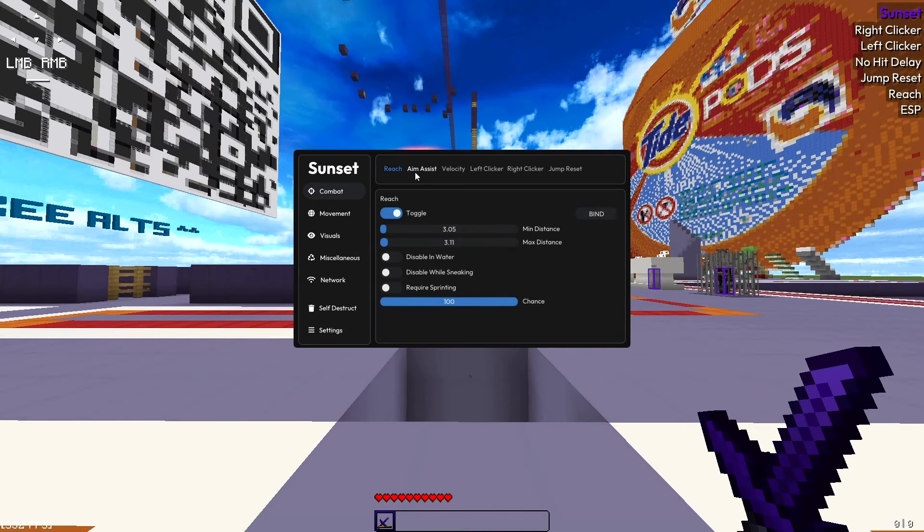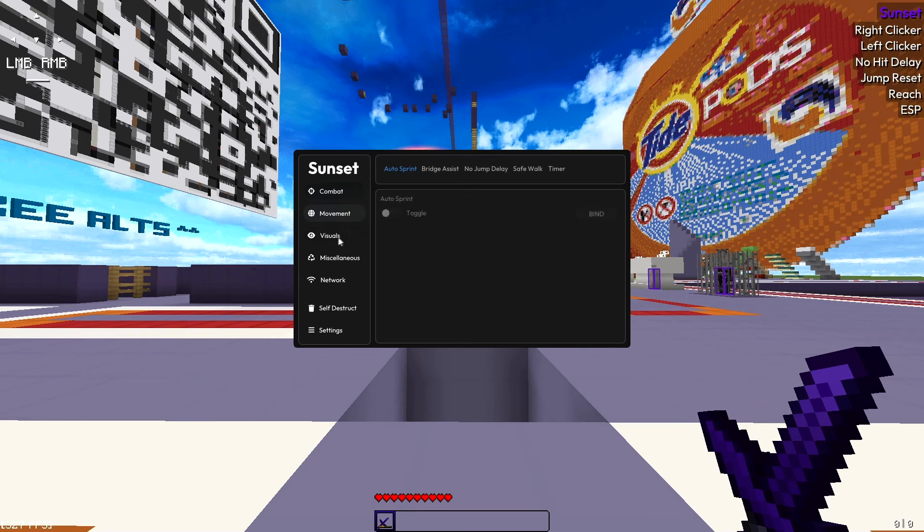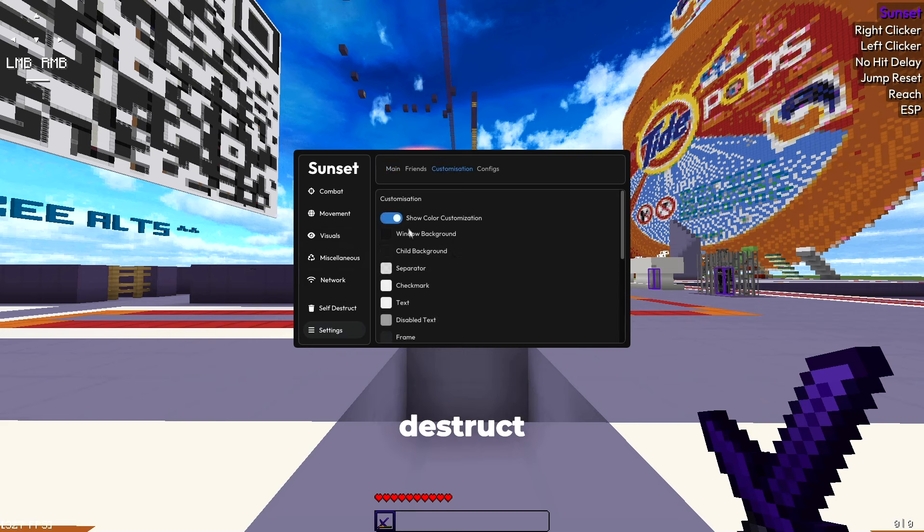Let's start off with the GUI. Starting off with Sunset, it has a nice and compact GUI. It's quite a new client so it doesn't have many modules, but everything is pretty customisable and it works well. It also has sections for configs, friends, and a self-destruct button which works very fast and very effectively.